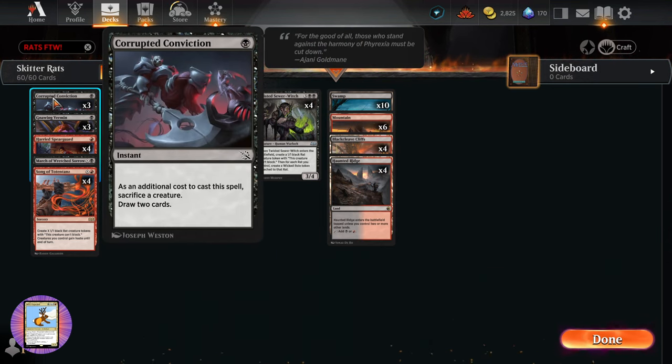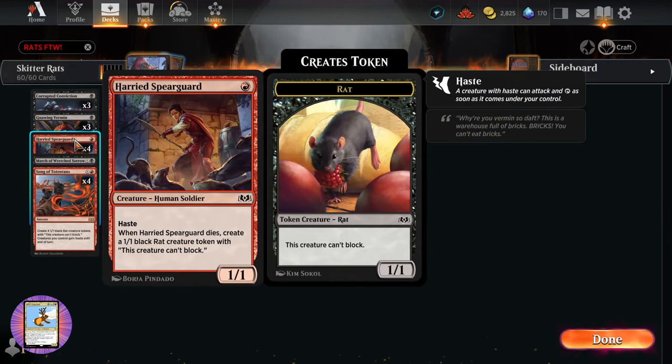We have Corrupted Conviction — an instant for a single black. As an additional cost, sacrifice a creature; draw two cards. Really helpful card draw. We also have four Harried Spearguard — a basic one-mana creature with haste to get in some early damage, and when it dies it creates a 1/1 black rat token. We don't really care if it gets killed; we always get a rat out of the deal.